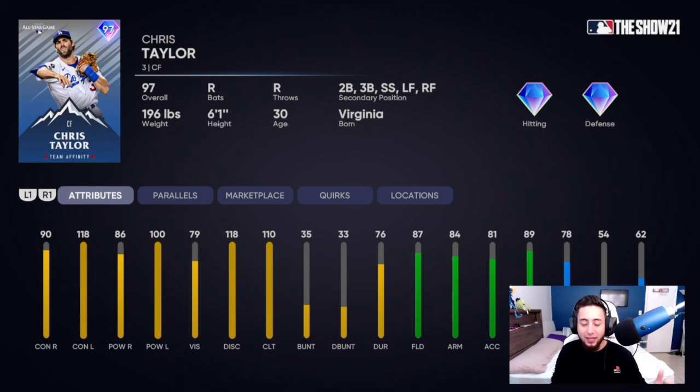Chris Taylor from the Dodgers, 97 overall diamond — of course this guy can play almost everything. 90 contact vs. right, 118 contact vs. left, 86 power vs. right, 100 power vs. left, 79 vision, 87 fielding, 78 speed. Pretty decent card but nothing out of this world — he's a good diamond card but not top five, I'll let you guys know that right now.